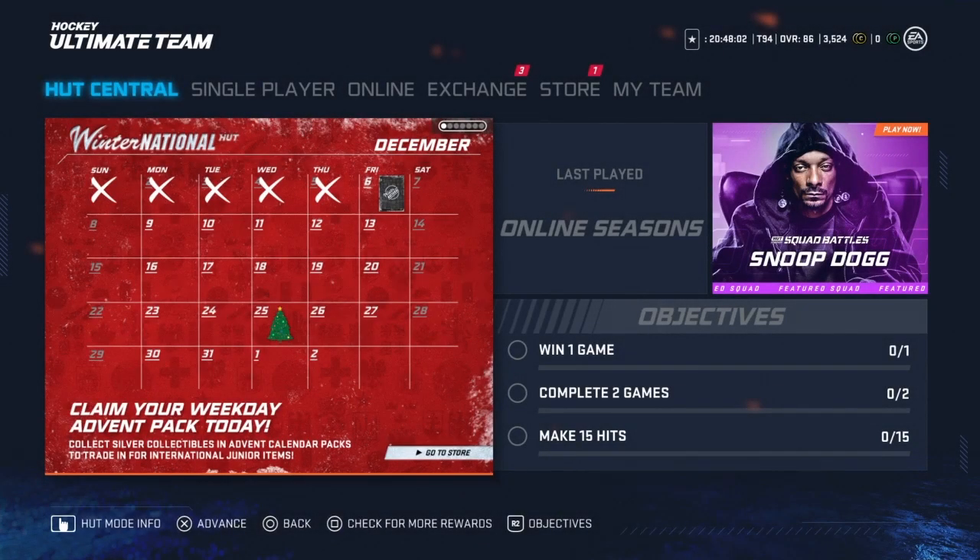Hey, what's going on guys? Thrashback here. Welcome back to the channel and welcome to your new NHL 20 HUT event, Winter National, with your Advent Calendar. This is basically gifts of giving. It's not quite the same, but I'm going to go through it and give you everything you need to know. Basically, you're getting free stuff.